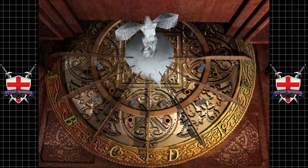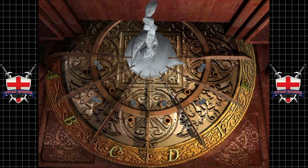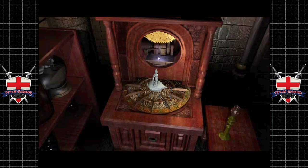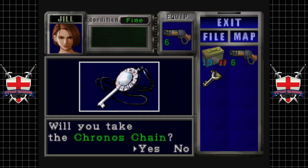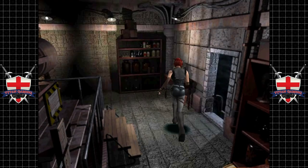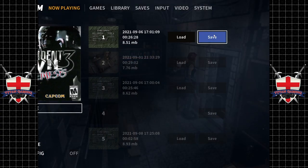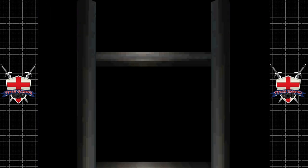I wonder if we're ever going to go back to proper puzzles like this with Resident Evil — would be nice. I'm not sure if we ever will though. We'll take the Kronos Chain. Let's get out of here. We are going to save because things can get a little bit hairy here.